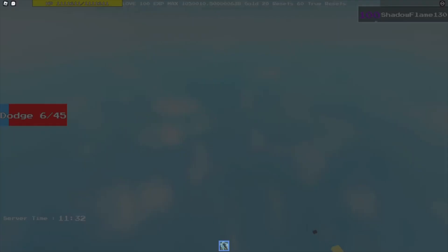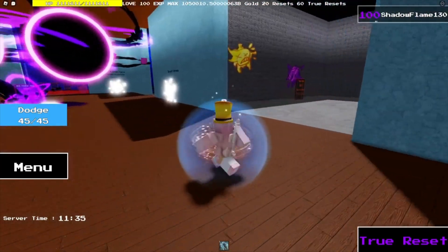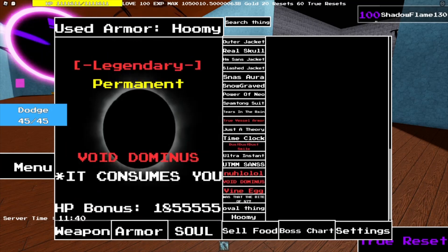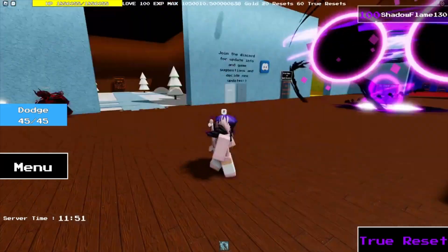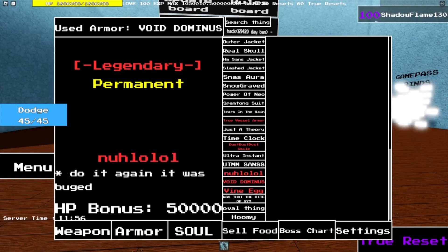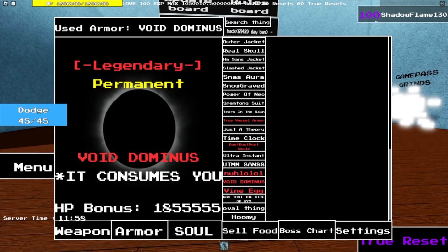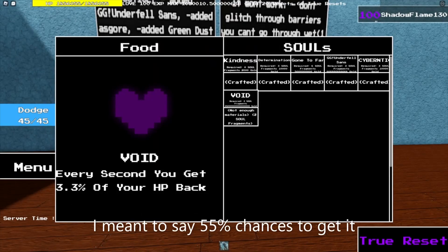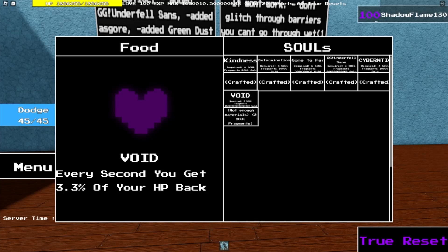And that's it for the boss! It drops the armor for it, which is the Void Dominance, which gives you this much HP bonus. The destruction set is 'it consumes you.' Pretty cool Dominance. There is another one which comes with the bug — it's the new version. You get the Void Soul if you fight it three times, and every sync you get restores 3.3% of your HP back.